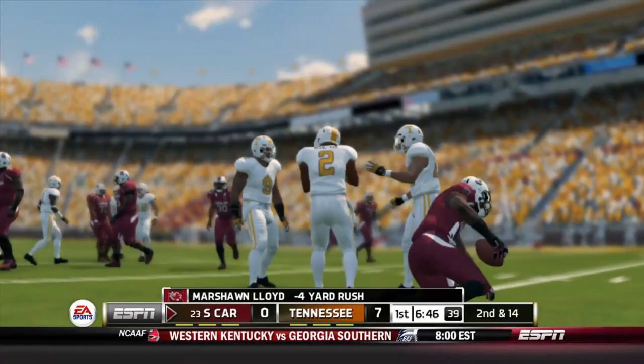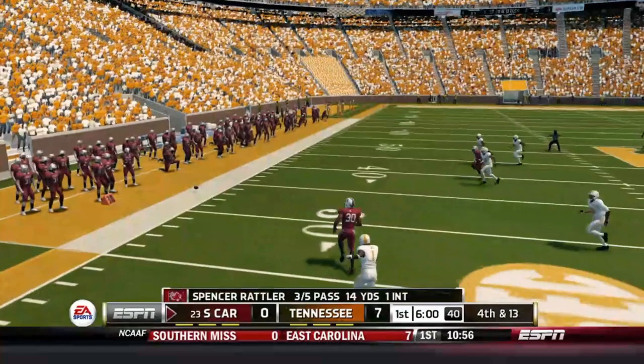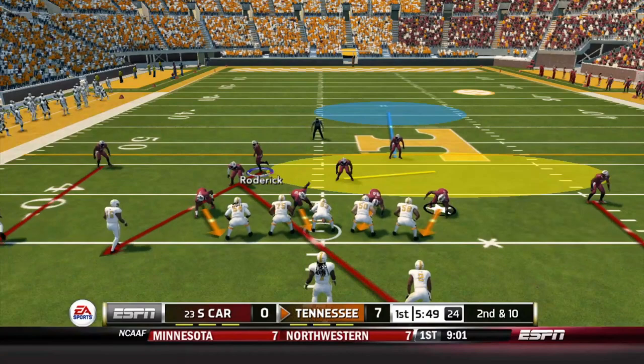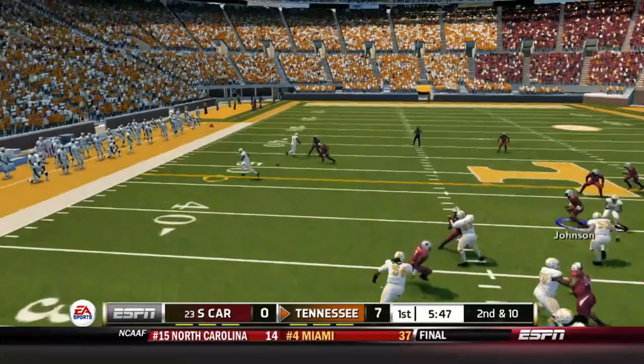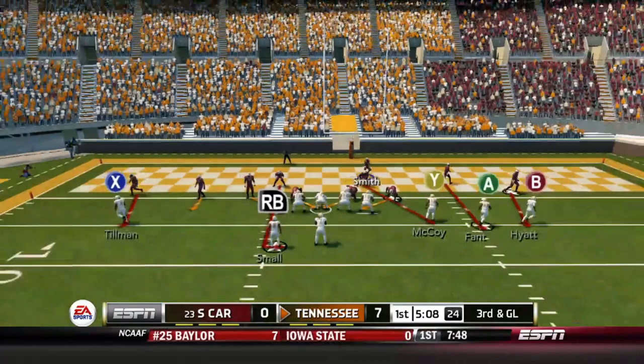Now Marshawn Lloyd is slung down in the backfield, so this team is in danger of going three-and-out, giving the ball right back to the Volunteers on third and 13. Rattler rolls and fires down the left side but just misses his man. Now we get our first look at Joe Milton — he has a very strong arm as Brew McCoy makes a man miss, breaking another tackle down to the five, 69 yards later.